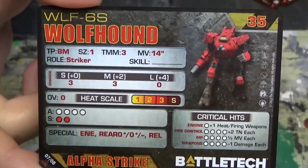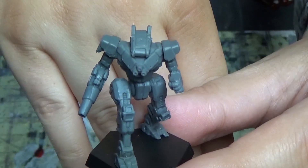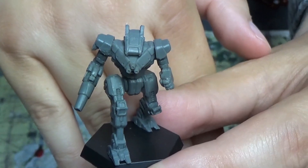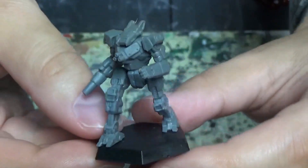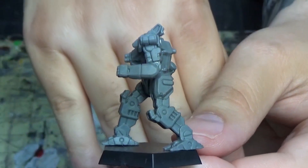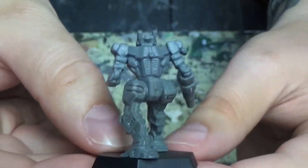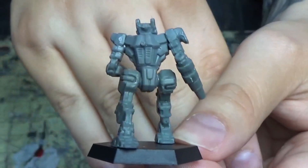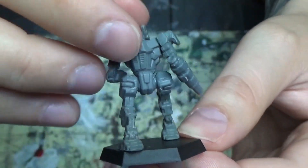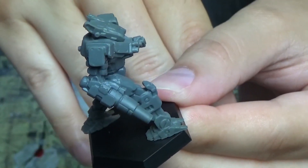I like the Wolfhound. It's one of the few mechs that have the rear-facing lasers. Putting weapons on the backs of mechs for them to shoot from behind — it's like, you can't see the person you're trying to shoot at. Let alone, what's one little laser going to do? Probably not much. Really not much.